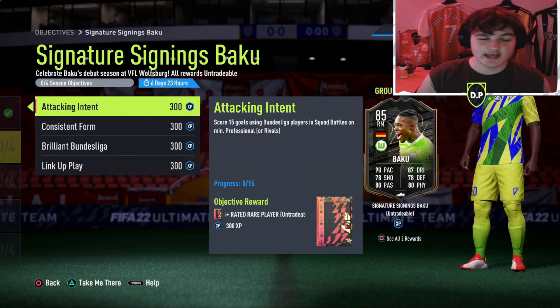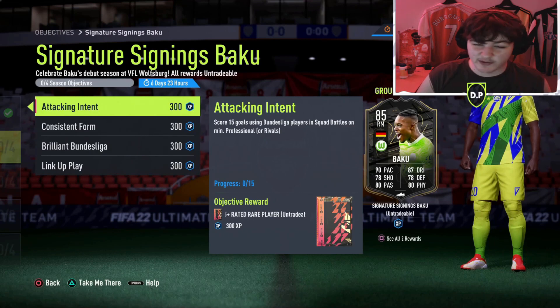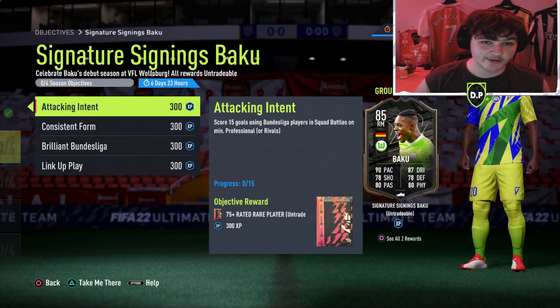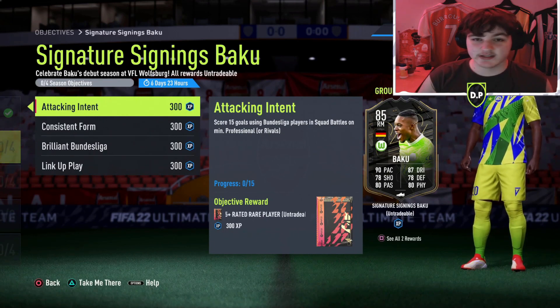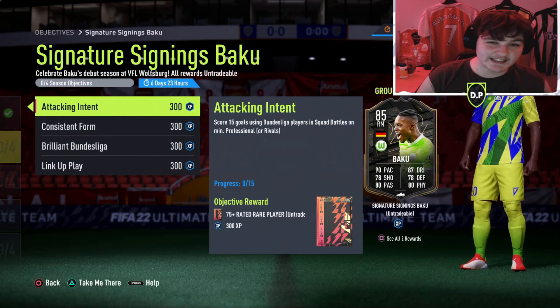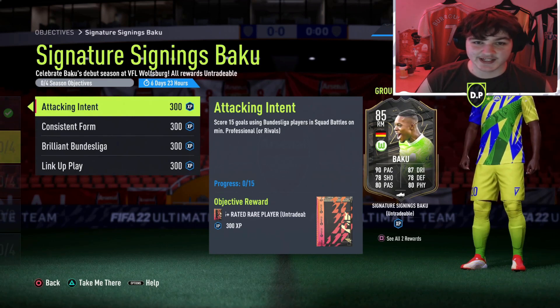He's one of those cards you can play at right wing, right CAM, center mid, or even right back - he'd make a brilliant right back. For those new to these objective videos, essentially what we do is go over all the objectives, give you tips and tricks, and the most anticipated part is the squad builder. I'm going to build a cheap squad between roughly 10 and 20,000 coins to get these objectives done.